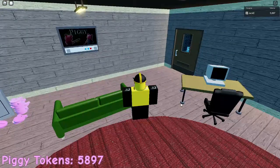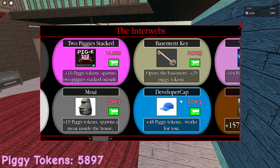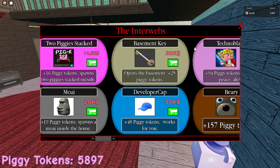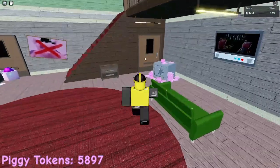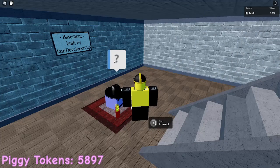Here is how you find the Check-E easter egg and raise a Piggy. Basically, you gotta go here, get the basement key, and then go here, enter the basement, and click on Mr. P.